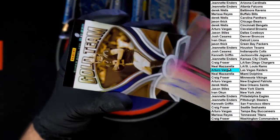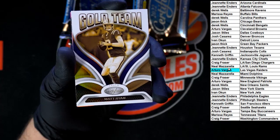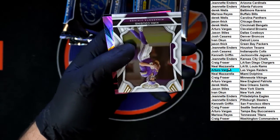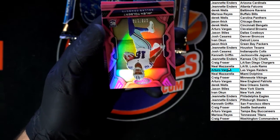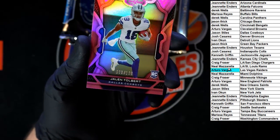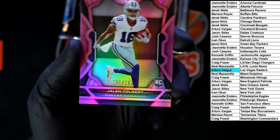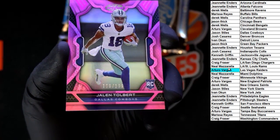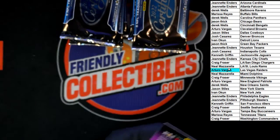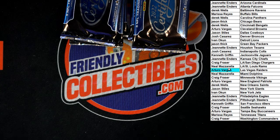Kirk Cousins for the Vikings. Nice pink rookie card right here — Jalen Tolbert for the Cowboys, numbered 198 of 199. It stinks being half blind, let me tell you. All right, next one.